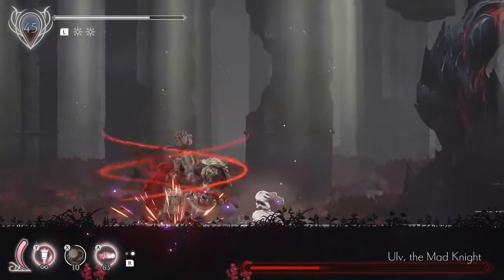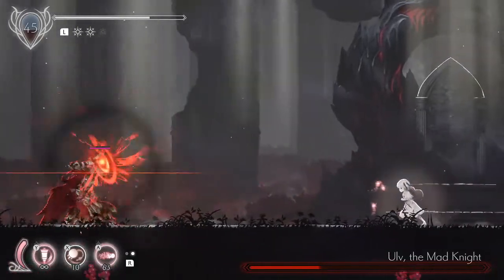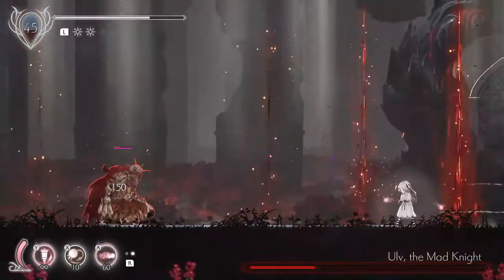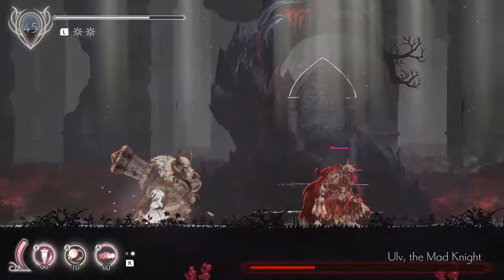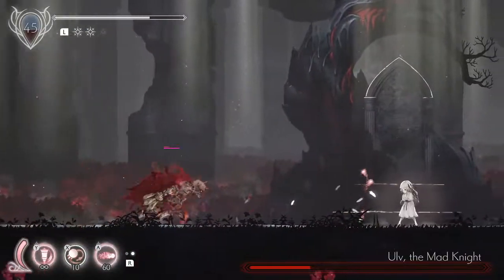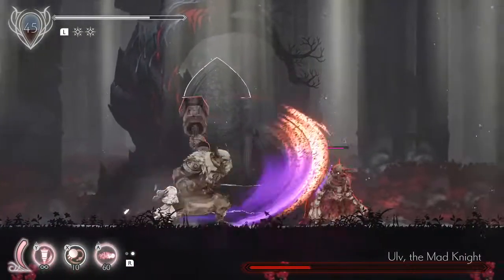Don't ever get too greedy. He's doing his AOE again — this is either a good time to heal or use your projectiles. He's going to lunge through every time after he does his AOE, that's just like clockwork. He's going to do his front flip — we're going to dash because we're in a terrible position. He's going to do his lunge, we're dashing through it.